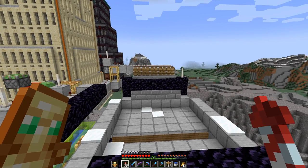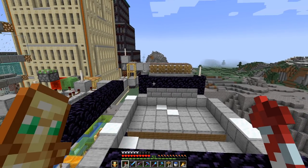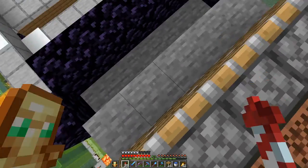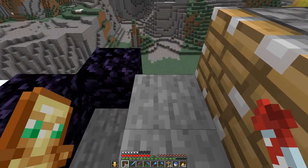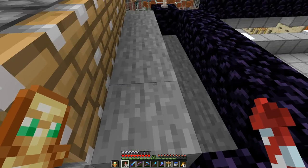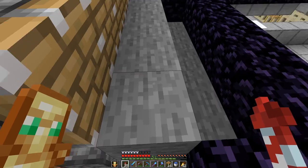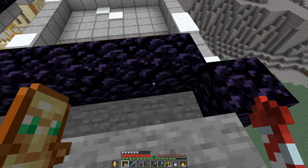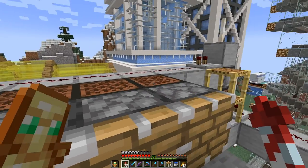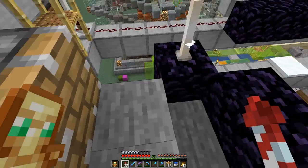I placed another row of obsidian on top of the stairs containing the water, for blast protection. On the back side I also placed some stones which represent the stones that are pushed up from the pistons below. So these stones will be retracted and then pushed up. In this trench we will eventually have the lava. And back here we have the system to push the stones up.